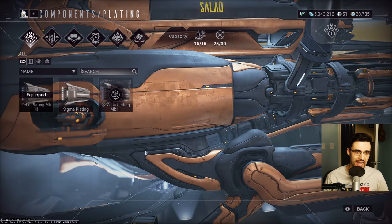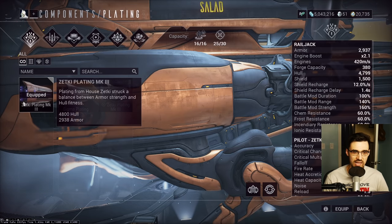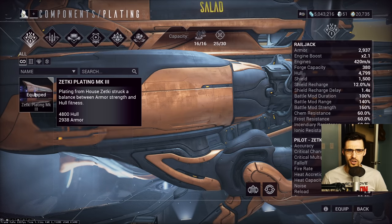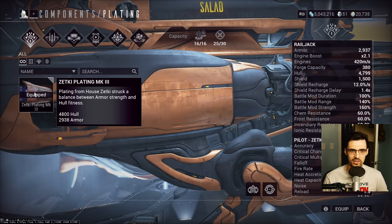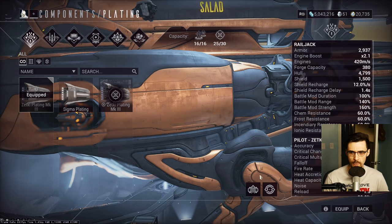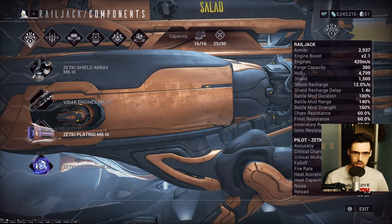For plating, you kind of don't want Zetki plating. You want the one with the most hull strength and the least armor. With the way Warframe's math works, when you get armor to 3000 or greater, the diminishing returns are so severe that armor values that high just don't matter. So having more HP and less armor makes sense in the context of Railjack — but Zetki is all I have, so it's what I use.